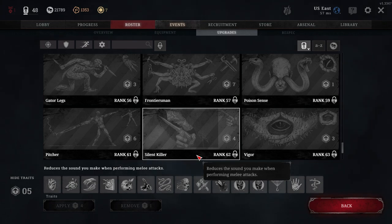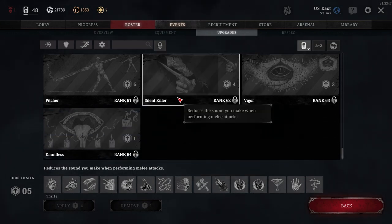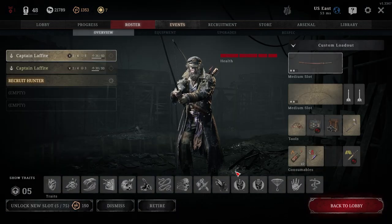Unlocked at rank 62, Silent Killer is a four cost trait that will be a must play for me when I unlock it. I like to run bow and arrow and katana type builds, so I stay stealthy and out of harm's way. With Silent Killer, you reduce the sound you make when performing a melee attack — huge for clearing mobs or silently taking out enemies. Making melee moves without any sound is powerful, and Silent Killer is a must play trait that rounds out your hunter.